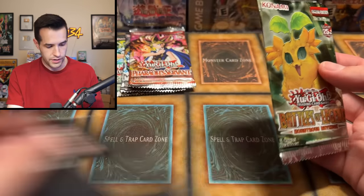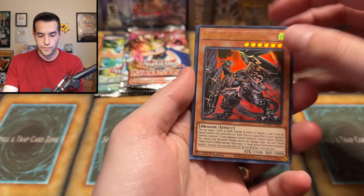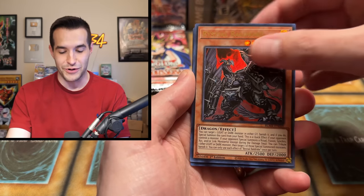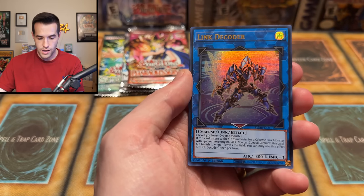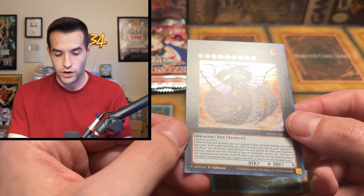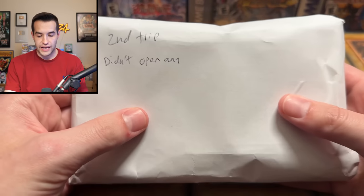Last pack from the first error run — will it be an error? We accidentally ripped it open, let's hope it's okay. Two from the back — we have Bestial Baldrake, which I actually pulled as a misprint myself. This set had insanely bad quality control — there are not only no-name misprints but also super-miscut ones from a live stream. We have Sage of Strength, Performapal Odd-Eyes Butler, Link Decoder, and — Number 92! Heart-eartH Chaos Dragon, from Cosmo Blazer — no name, that looks really cool.